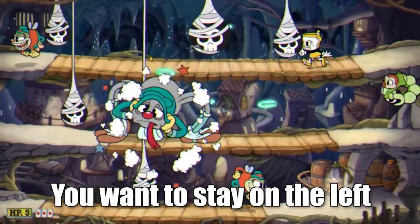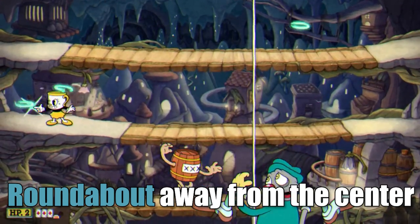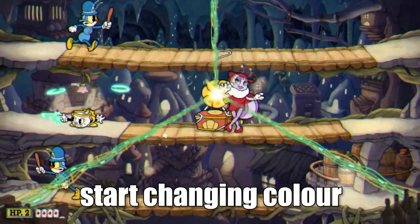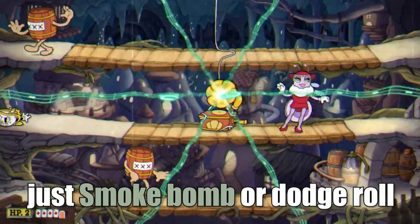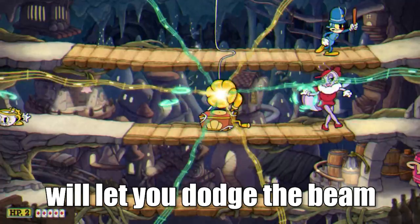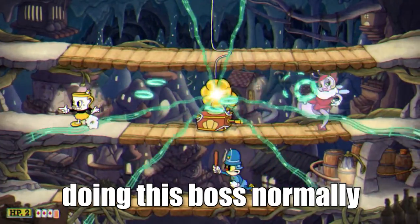Once the spider is done, you want to stay on the left or right side and continuously fire your Roundabout away from the center. Keep firing like this until you see the music waves start changing color. What you need to do is literally just Smoke Bomb or dodge roll at the last second when the music hits. If you time it right, that split second of invincibility will let you dodge the beam completely. This will save you a lot of time compared to doing this boss normally.